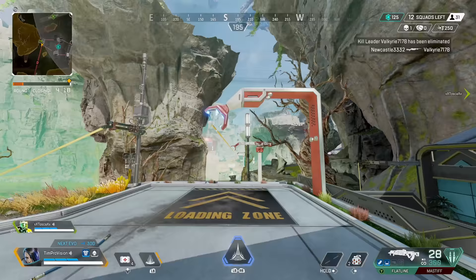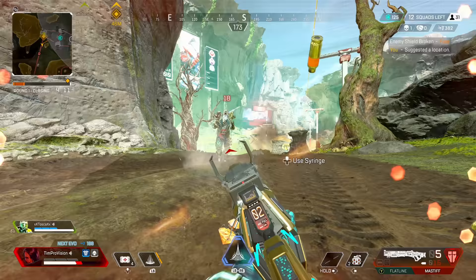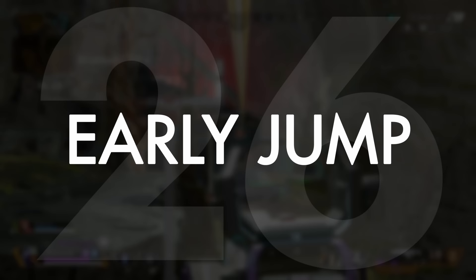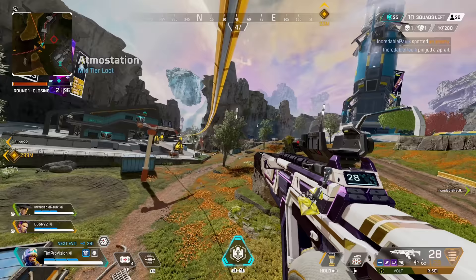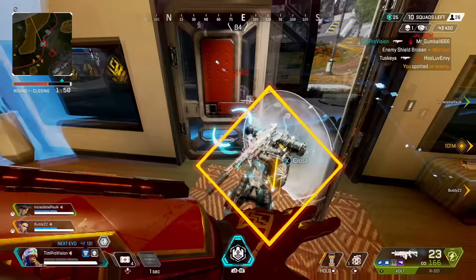When traveling on zip rails, keep a keen eye forward — enemies going in the opposite direction will collide with you and force both of you to fall to the ground into a skirmish. When exiting the rails, it's better to jump off just before you reach the end. There's a brief slowdown period when exiting, and by jumping off early you keep your momentum — especially useful when approaching an enemy at the end and looking for a fight.